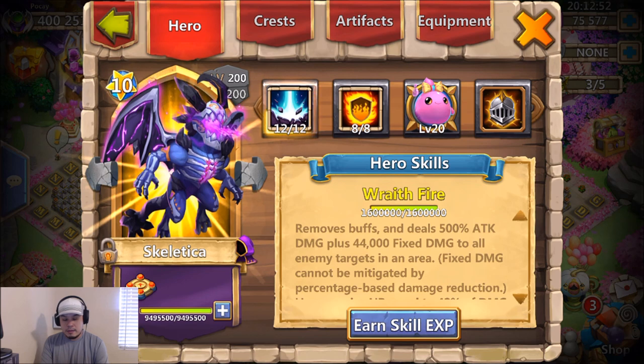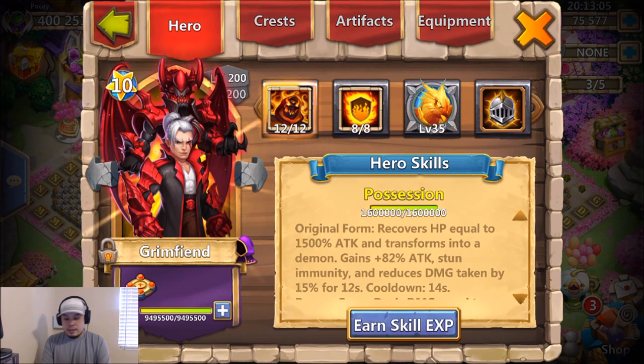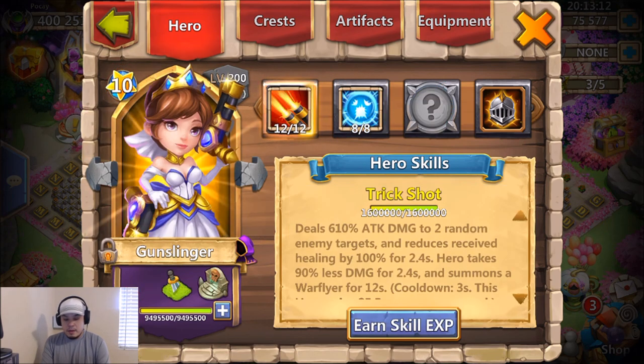We got two maxed-out Chef Wallas, a maxed-out Skeletica with 8-8 flame guard. I have a stone skin group build that I haven't really thought about maxing or using, and my main is the 8-8 flame guard. I don't think I have a second talent set up for him yet.